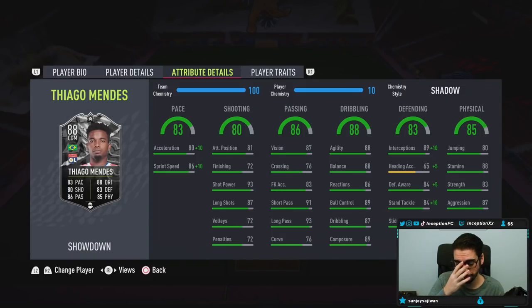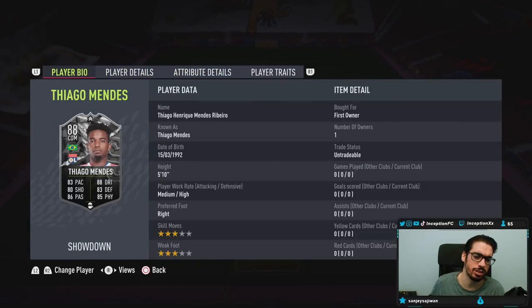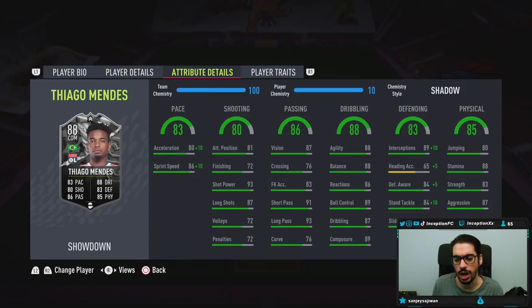Base card stats for shooting is going to be pretty decent at 93 for shot power, but the finishing is pretty low, so I don't see myself taking too many shots with him. Base card stats for passing — very good on this card. He is a 3-star, 3-star player, so the main focus here is to defend as good as possible. With dribbling, he's in the mid-to-high 80s area.